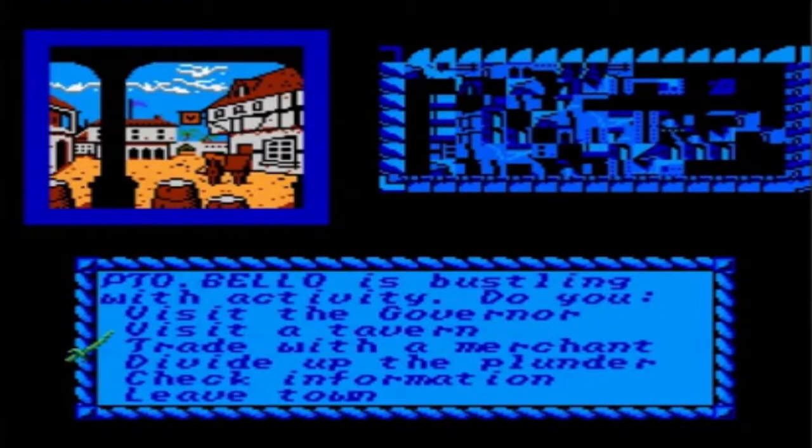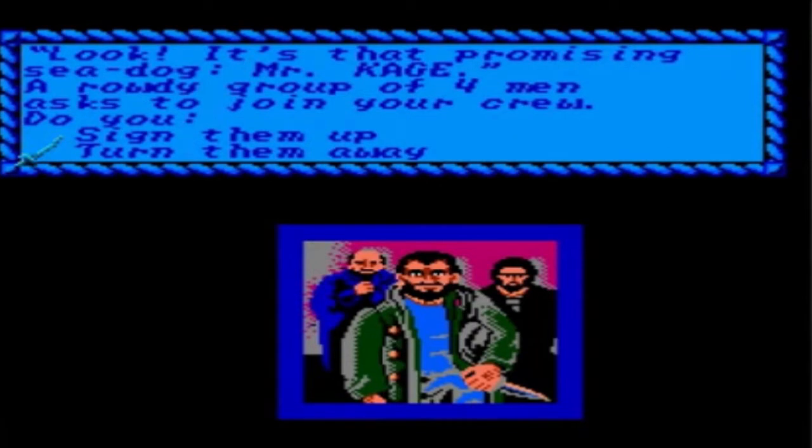You start in a town and in this town you have a bunch of different choices to make. You can gather information, you can go into the tavern where you can recruit crew members, gather information, or just listen to local news and rumors. These sources of information are very, very important for your game. You can also visit the governor of the town in the hopes of falling into his goodwill. Those are pretty much the basic things you can do in towns, and after that you go to the high seas.